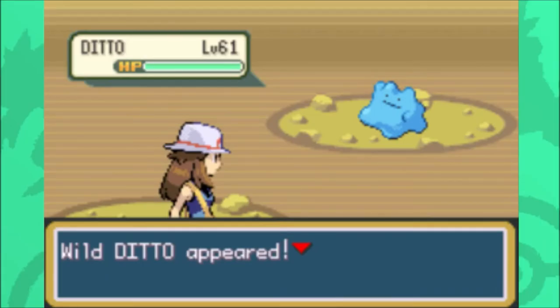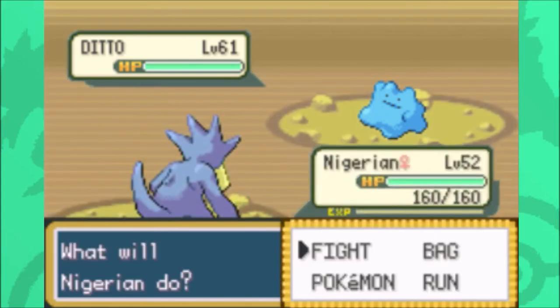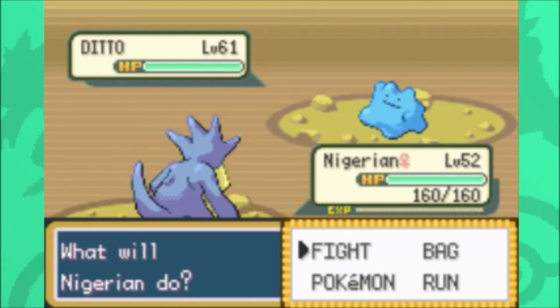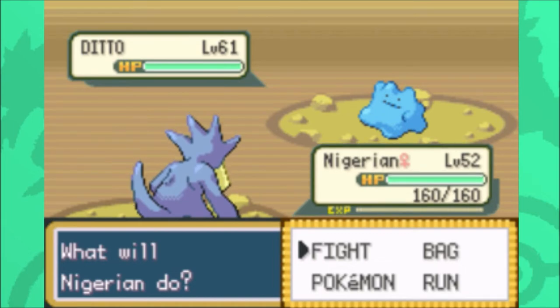Let me post it in Discord. That looks so good. You wanna see what it does? I'll throw a ball, actually let me post in Discord in case it catches. I was not expecting to get that first phase at all. I was fully expecting that I was gonna have to phase, and I was actually fine with that because this area is amazing and I was hoping to get a Primeape before.